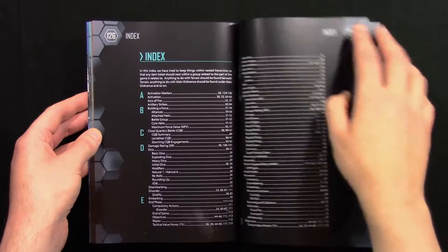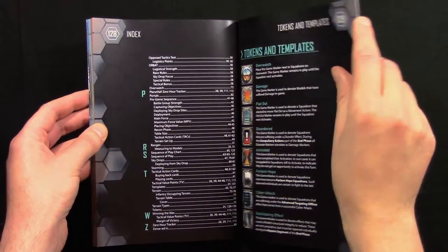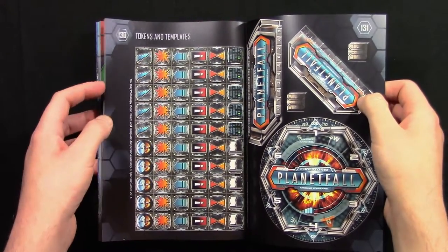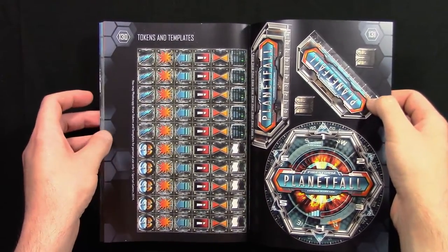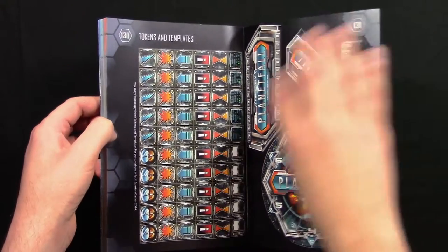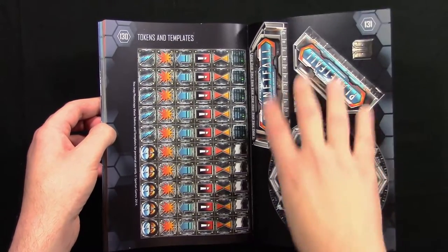Finally, there's an index — always handy for a rulebook — followed by tokens and templates explaining what all the different tokens do. There's also the template sheet that comes in Core Helix boxes. If you don't have a template sheet, you can photocopy these pages or download them from the Spartan Games website. Don't cut up your rulebook — you should already have one if you have a Core Helix box or the starter set, but it's provided here just in case.